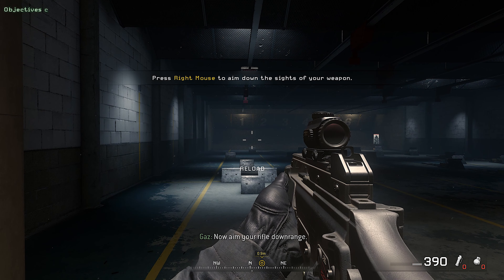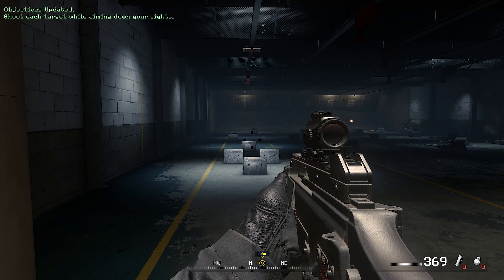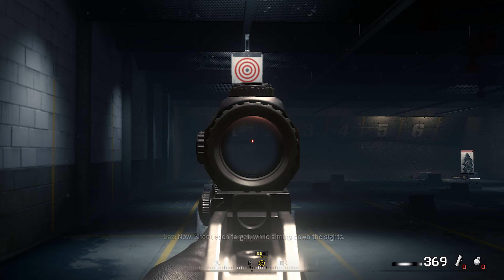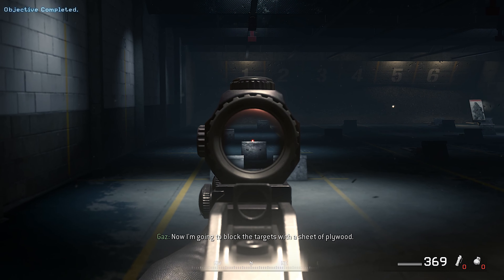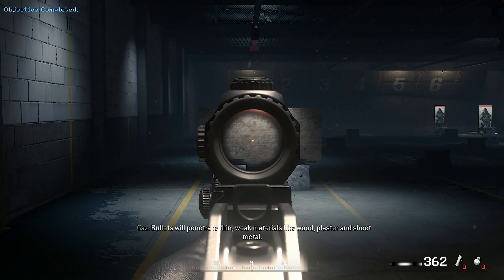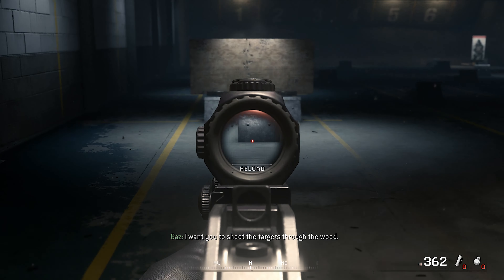Now aim your rifle downrange. Shoot each target while aiming down the sights. Now I'm going to block the targets with a sheet of plywood. Bullets will penetrate thin, weak materials like wood, plaster, and sheet. Now I want you to shoot the targets through the wood.